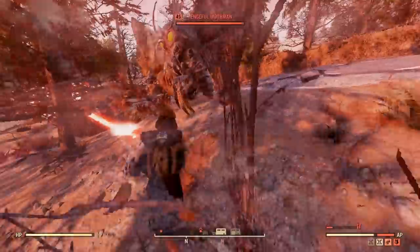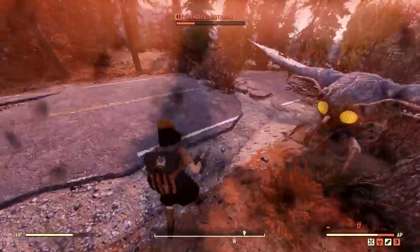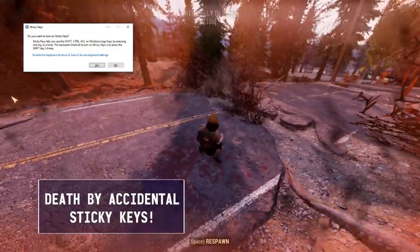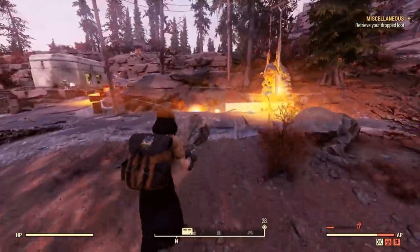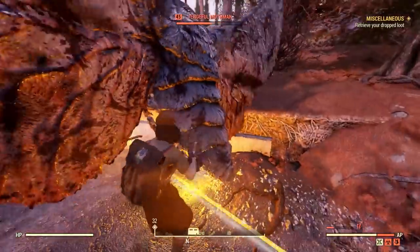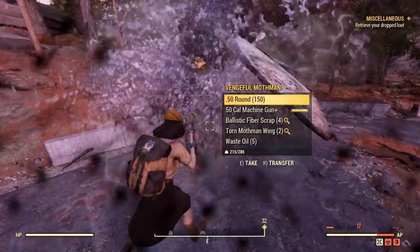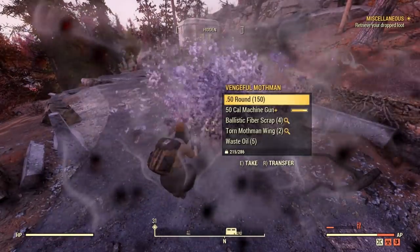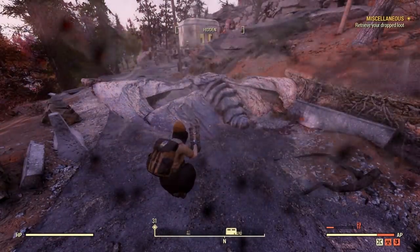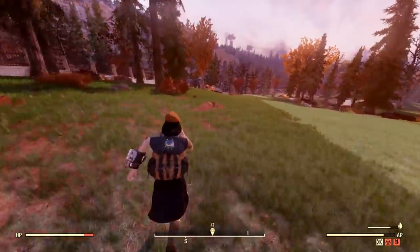This is where I ran into my first Mothman in this area. I also accidentally hit an Assault Tron, and so both she and the Mothman took me down pretty quick. But we finally got a torn Mothman wing — two of them actually.